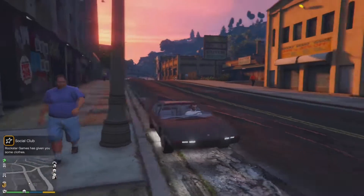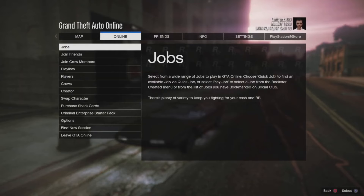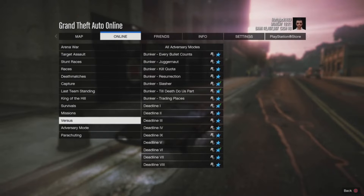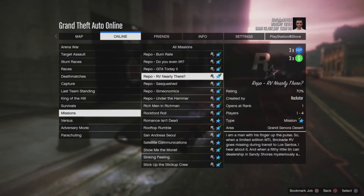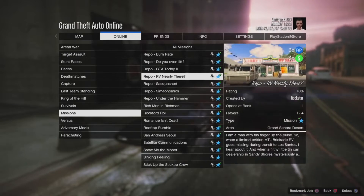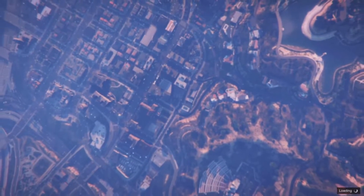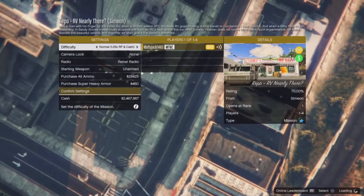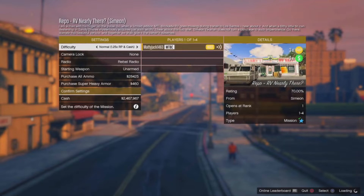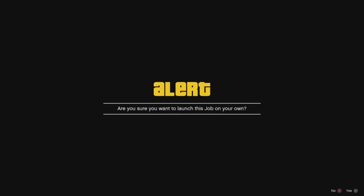Once you're in your vehicle, pause your game, go to Online Jobs, Play Job, Rockstar Created, and scroll down to where it says Missions. Scroll up to the triple money and RP missions and start up the mission called 'Repo RV Nearly There' - triple money and RP. If you spawn in with randoms, leave and start it again. Make sure you flick the difficulty to Hard to get double the XP, then confirm settings and launch the job on your own.